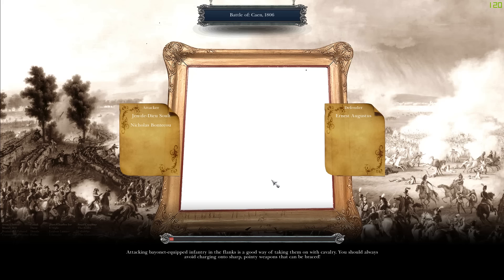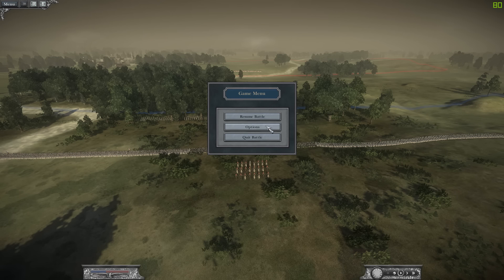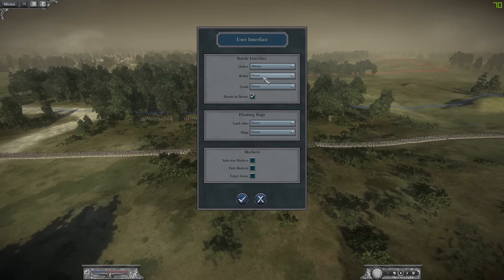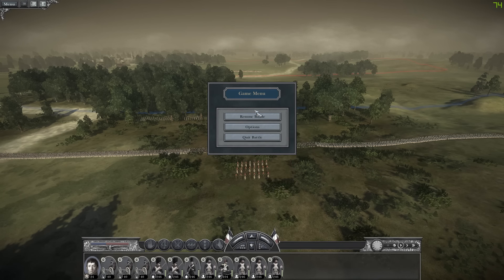I was hoping to bring in the other general as well. In the vanilla version the Brits have better accuracy - not rate of fire, accuracy - usually by about five points, but it looked as though that wasn't as clear an advantage for them in this. I went ahead and took screenshots, and now I'm back to the battle.